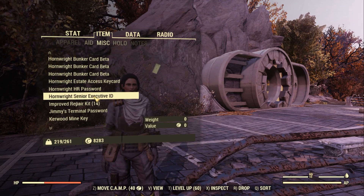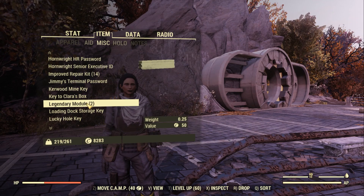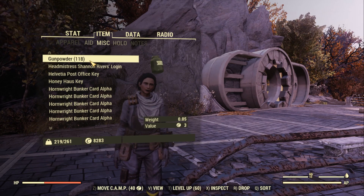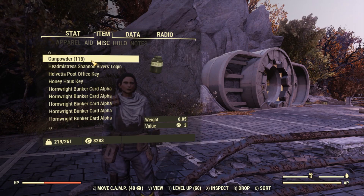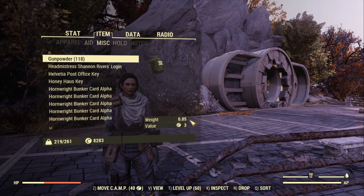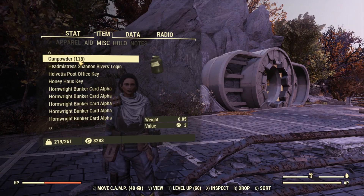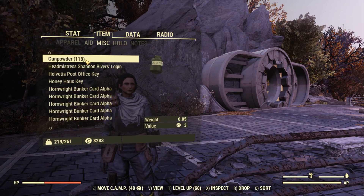The Misc tab is interesting in that not much here actually has weight, but there are a few exceptions: repair kits, legendary modules, nuclear key cards, gunpowder, ores, and certain cores you can pick up in missions like missile silo runs. Gunpowder is something that adds up really easily — it weighs 0.05 which doesn't seem like much, but since you probably get about 5 for every single Super Mutant you kill it racks up quickly. You should just store it in your stash box.